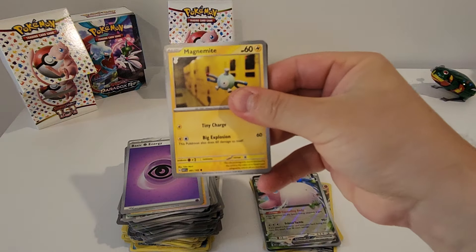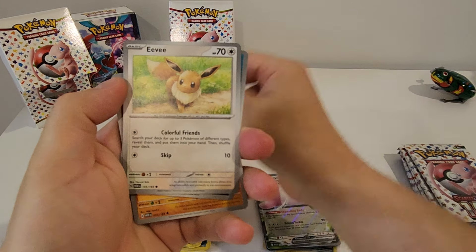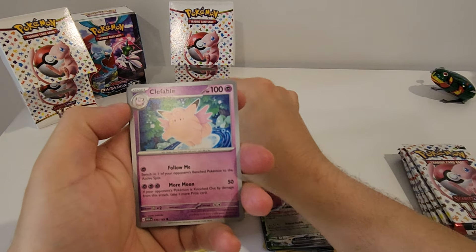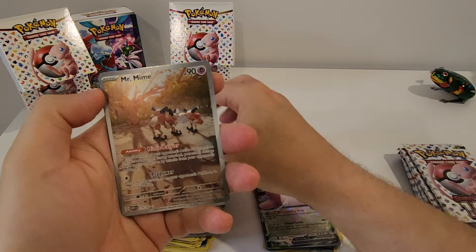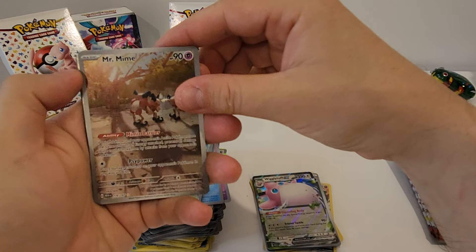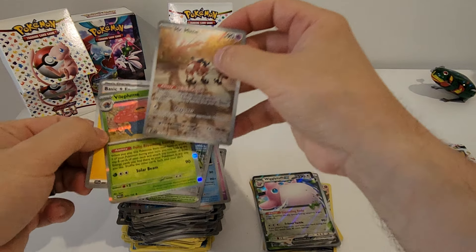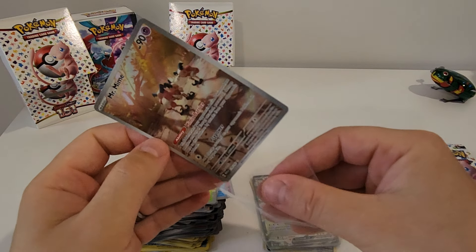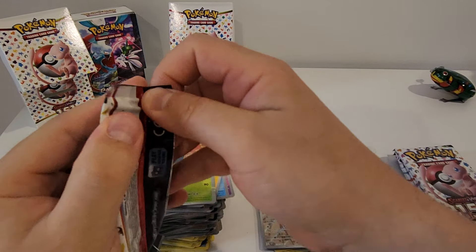Second Booster Bundle. First pack: Magnemite, Caterpie, Eevee, Grimer, Dodrio, Dugtrio, Clefable, Tentacruel, Cycling Road. Hey, we've got a Mr. Mime here! Mr. Mime Full Art! And a Voltorb Hollow. Nice — got to love Mr. Mime. Definitely don't have that card yet, so super happy.